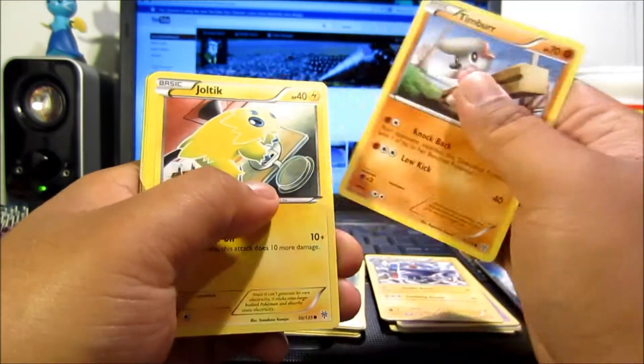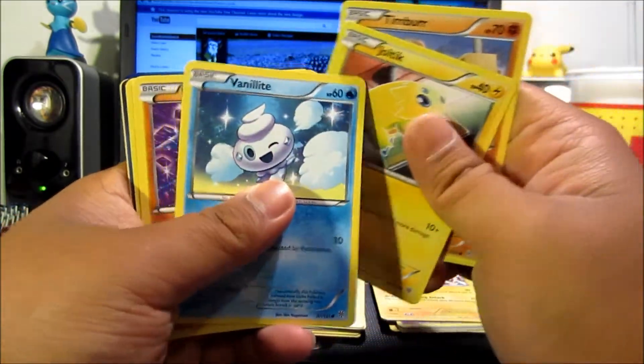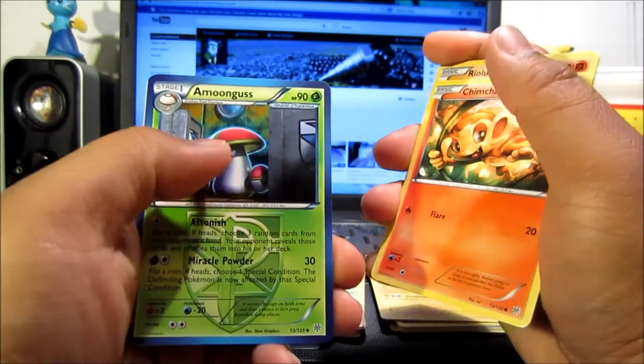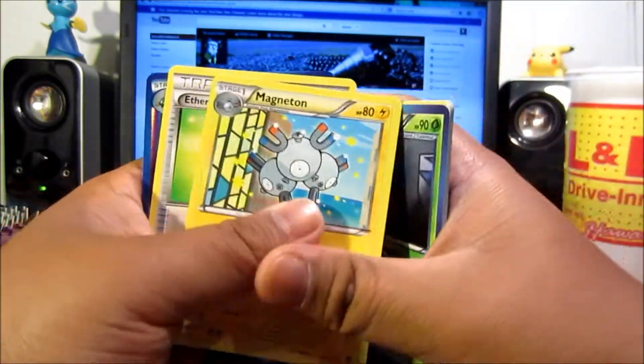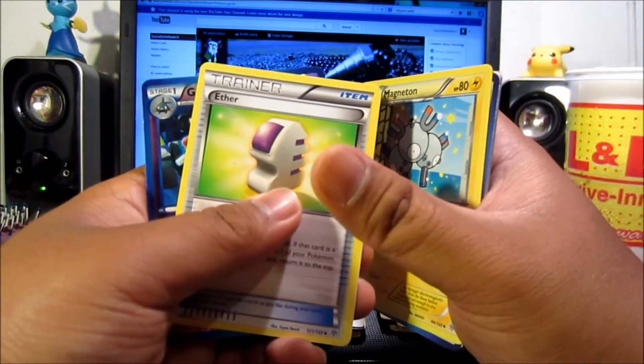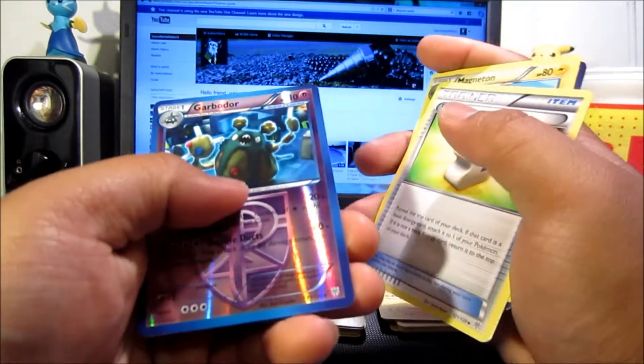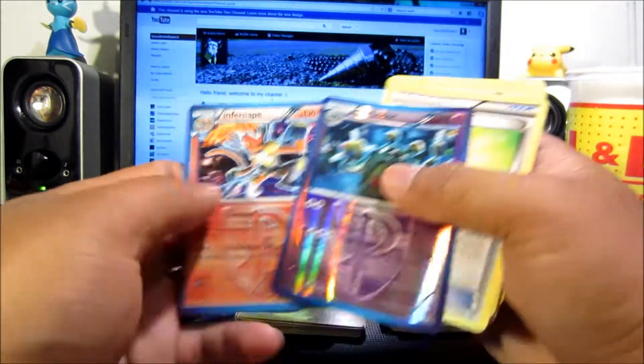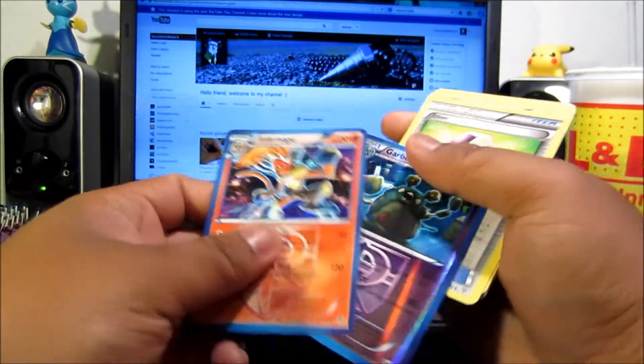This last pack we got Timbur, Jolteon, Vanillite, Riolu, Chimchar, Amoonguss, Magneton, Ether — however you pronounce it — Carbink, ooh it's a rare, not bad — and the last card is an Infernape holo, not bad!